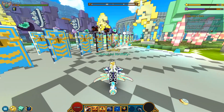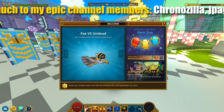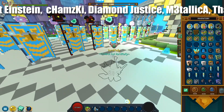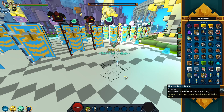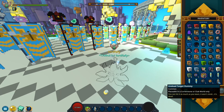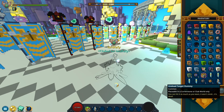So remember a few days ago we finished a quest that's still ongoing — Fae vs Undead. I did notice I received something. Let me find it in my inventory. There we go: Undead Target Dummy. For some reason it did not catch my attention at the time. It says common, placeable in a corestone or a club world only, and look at that — the most important thing — you can hit it as much as you want, it won't mind, it's dead.